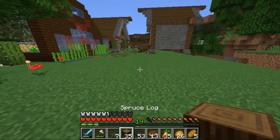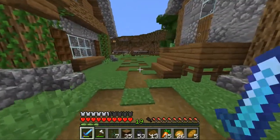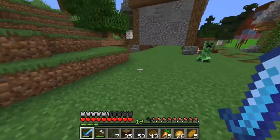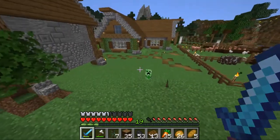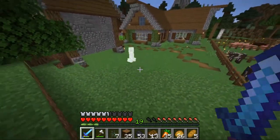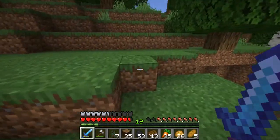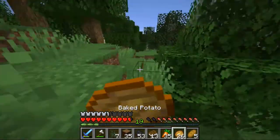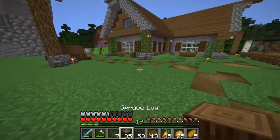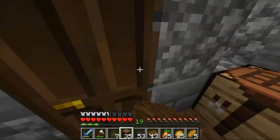Okay there is a creeper. Nuh-uh. Hey creeper, buddy. You're violating my house. I'm gonna try to get him away from my build, trying to not blow him up. Why are you kidding me? What just happened? Okay, I'm not sure what just happened, but something happened and that was very strange, needless to say.